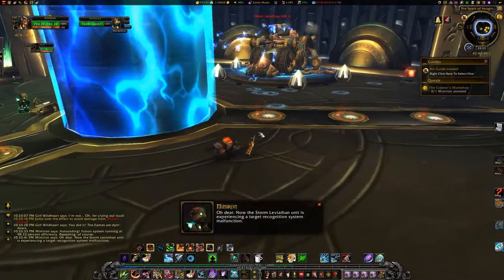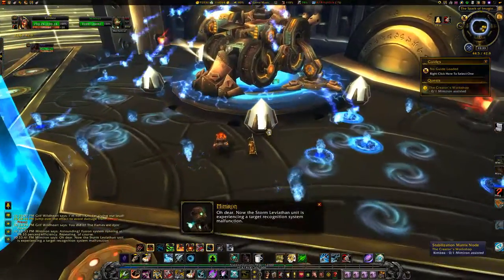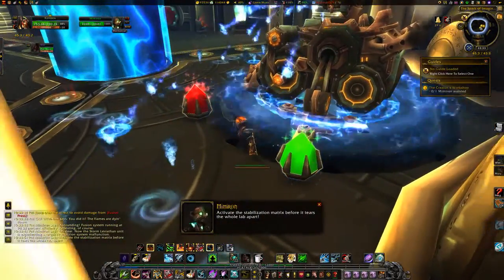Oh dear! Now the Storm Leviathan unit is experiencing a target recognition system outbound! Click the four stabilization matrix nodes around Storm Leviathan at 4642. Activate the stabilization matrix before it tears the whole lab apart!